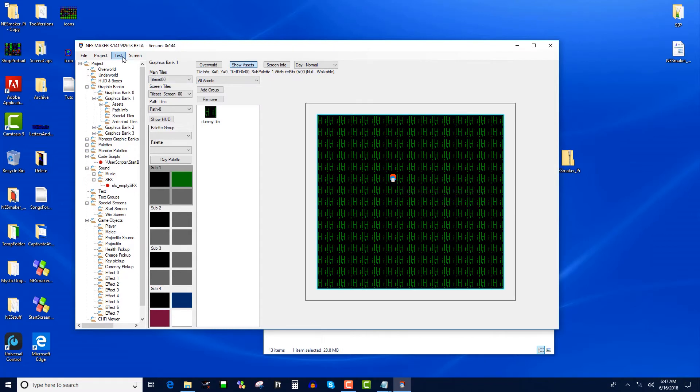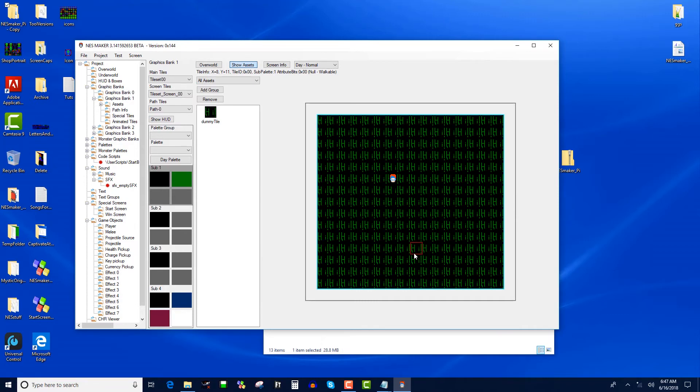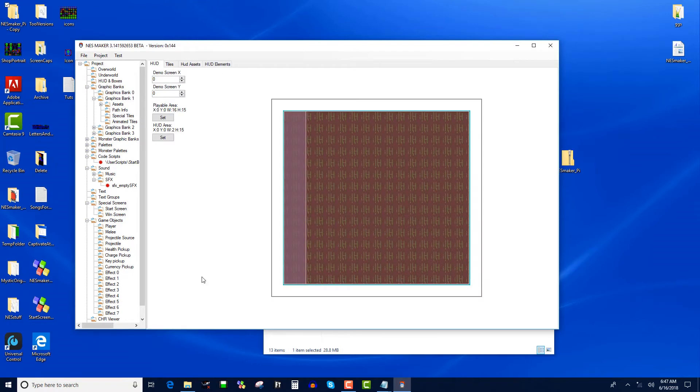Now most of you, if you followed the old tutorials, would think you can just export and test. But you're going to have a problem: when you press the start button it would freeze, and probably the reason is you didn't set up your HUD. You need to go to your HUD boxes, define a HUD area, and hit "set HUD area." My advice is figure out where you want your HUD, set the HUD area, and set the playable area opposite that. Right now it's just going to show up as black, but if you didn't do this the game might have a problem loading.